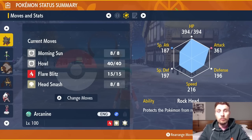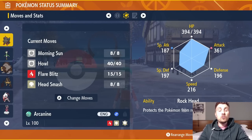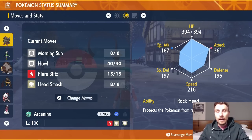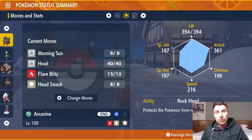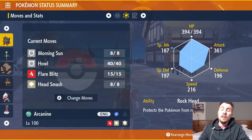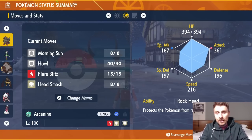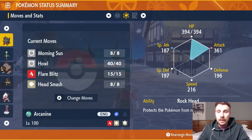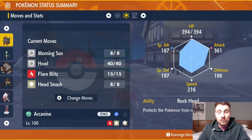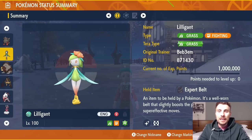The same goes for Flare Blitz — recoil doesn't apply with Rock Head. The basic premise is to get two to three Howls off, boosting your own Attack and your partner's as well, so this Pokémon works well online too. Morning Sun provides recovery outside the Shell Bell. The EV spread is 252 HP, 252 Attack with an Adamant nature.